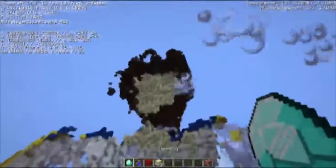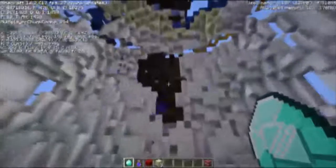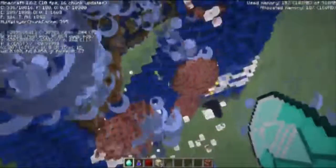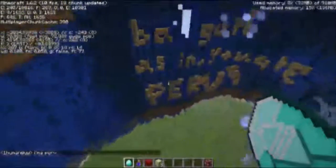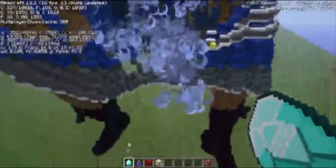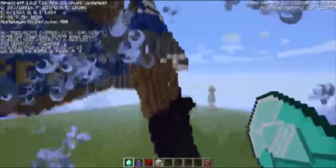There we go, we can see better now. Looks like it consists of hardened clay, quite a lot of wool, and sandstone down below — plus wood. And there's a message — okay, that's weird. Why the heck did he type that?